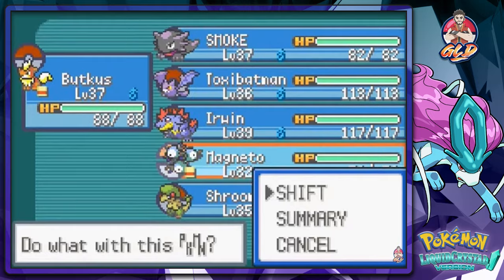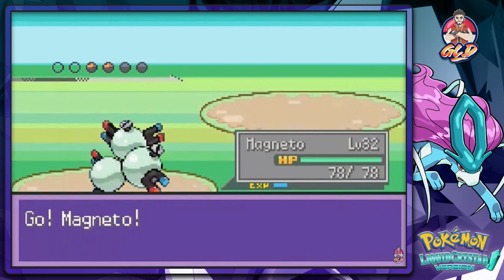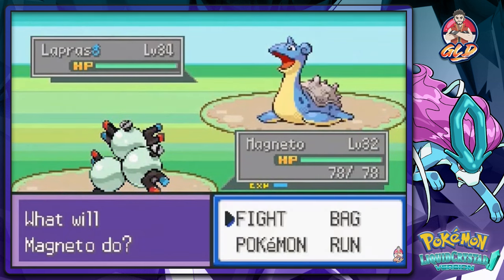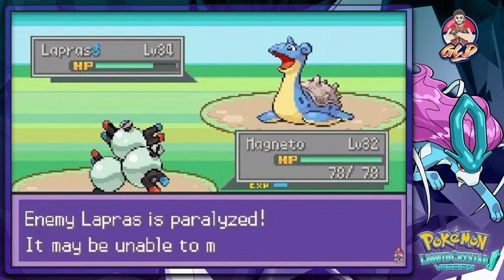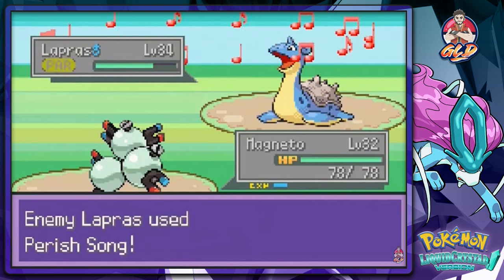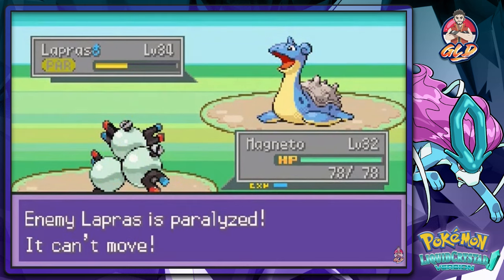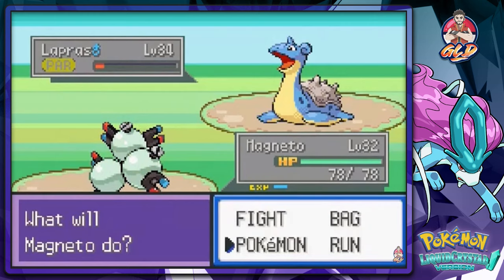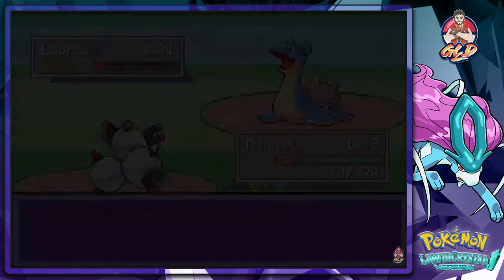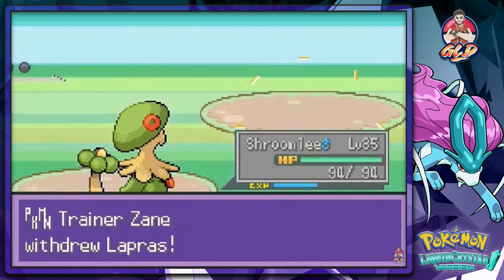Let's go with Magneto. There's Lapras, so let's use Spark — it's super effective and it paralyzes him, which is good. Using speed input to push through. That's two down, one more to go. Time to switch to Shroomish and hopefully Zane doesn't switch out his Pokemon.